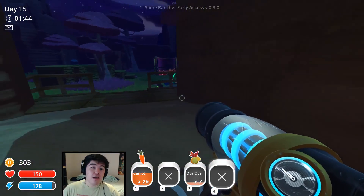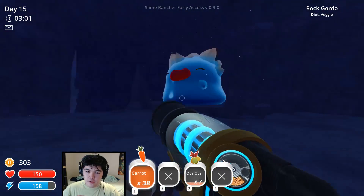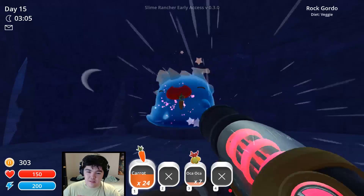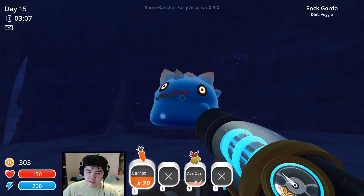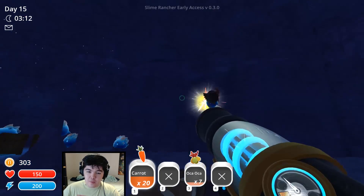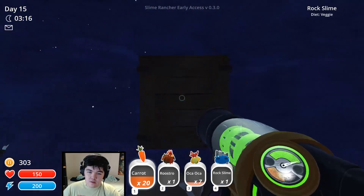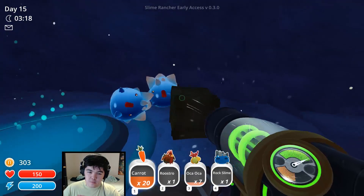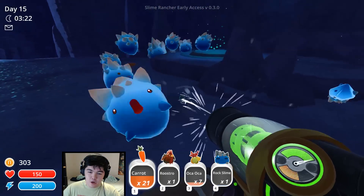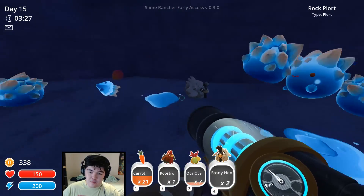We're going to go back to feed the Gordo and we'll see what he has to give us. Here's the big rock Gordo. Veggies — he's nearly full. Let's see what he gives us. Tons of blue ones and a teleporter also. Give me that chicken — I love chickens. More chickens! There's a beetroot. Money, money, money — makes it all go around, which is great. Look at these rock slimes — Jesus Christ. Do not need those rock slimes.